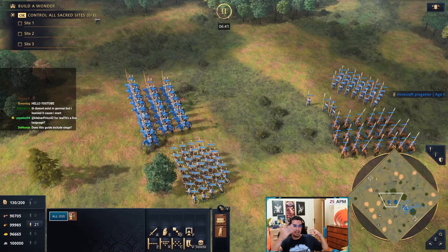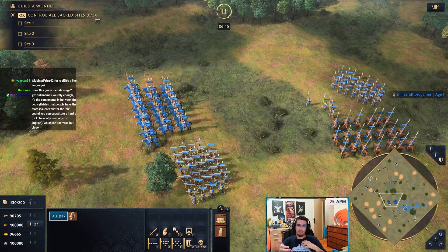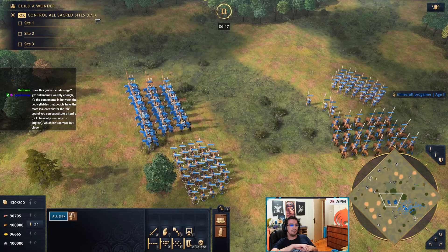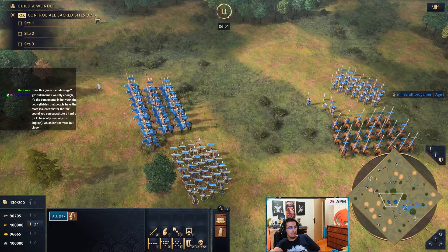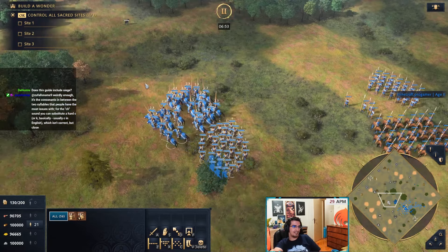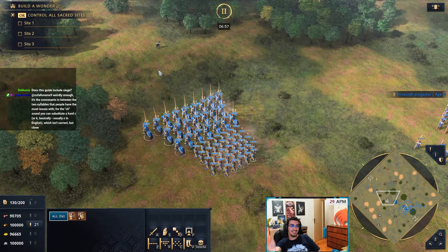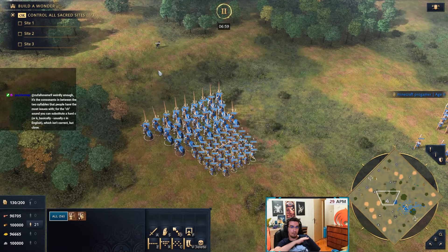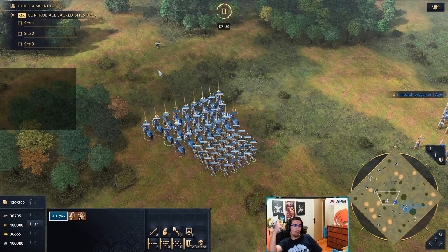One of the most basic compositions, especially on ladder, is knight plus archer. Knights are your core unit and archers are the support units — all they have to do is kill the spearmen and then you're good to go. You can add spearmen to this combo if the opponent also has knights, but if the opponent does not have knights you can just stick with this combo.